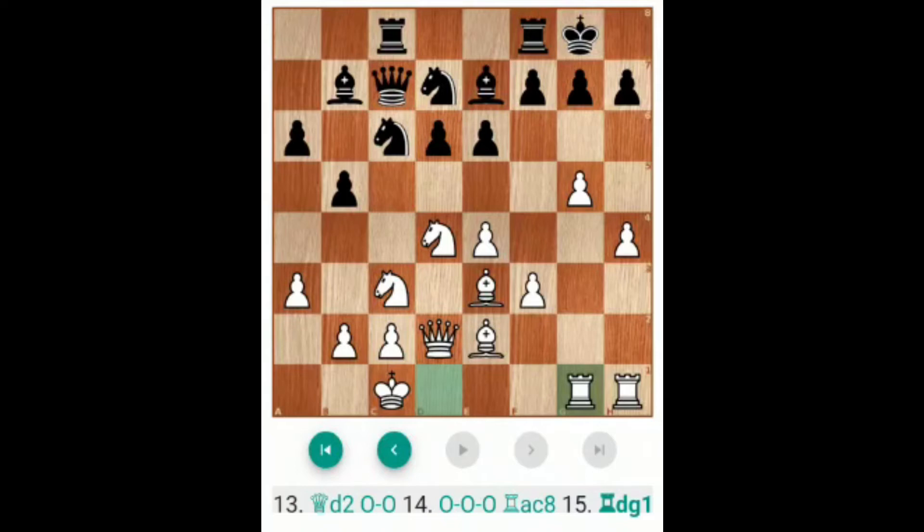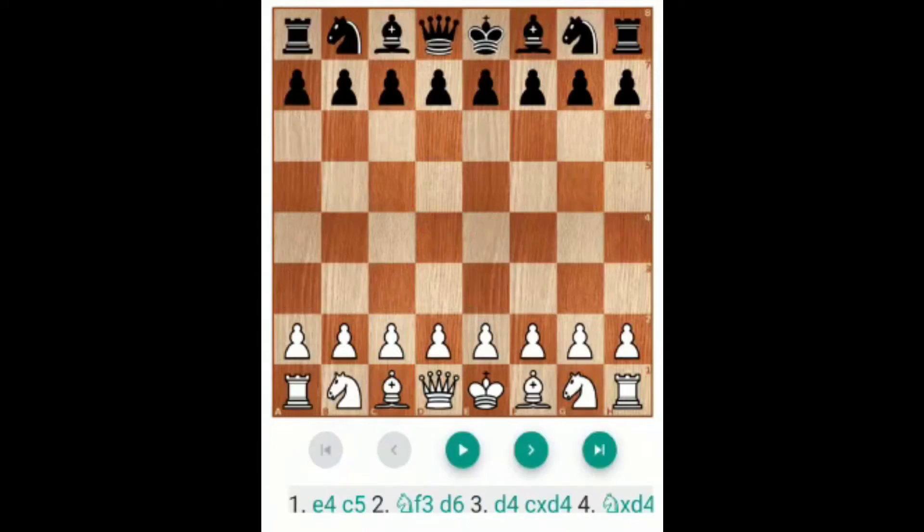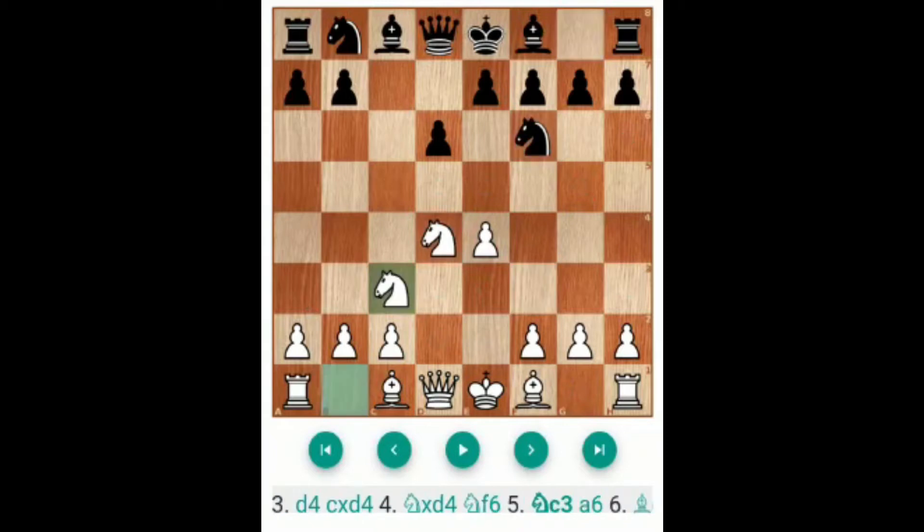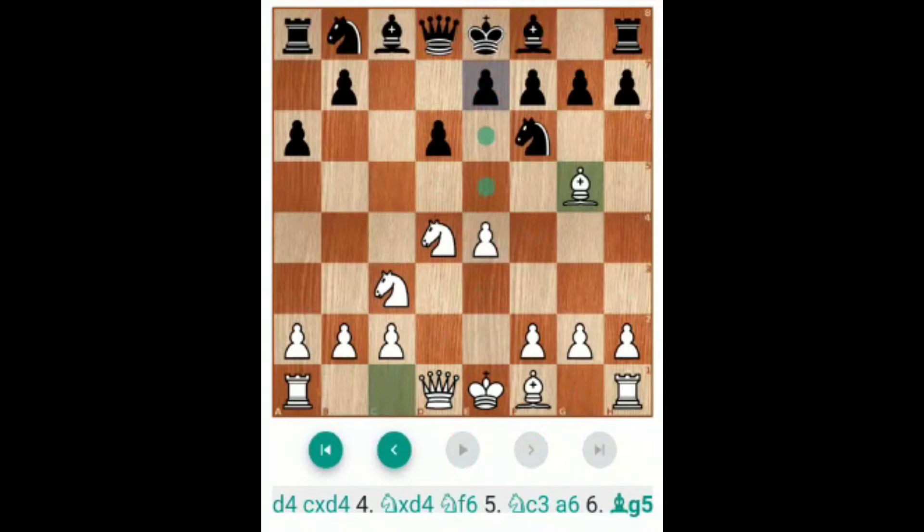This is the Be2 variation. Now in the Bg5 variation, you see here: E4, C5, Nf3, D6, D4, C takes D4, N takes D4, Nf6, Nc3, A6. Now here white immediately plays Bg5. This is called the Bg5 variation.